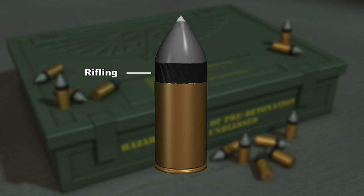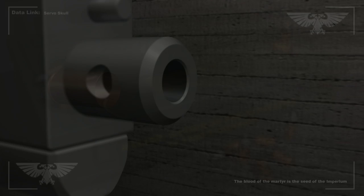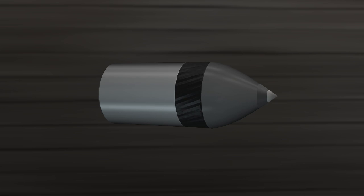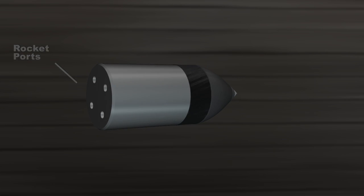The rifling on the outer casing of the Bolt begins the spinning process. A series of four angled rocket boards on the back of the Bolt create a gyroscopic spinning effect, allowing the round a very flat trajectory and extreme accuracy.